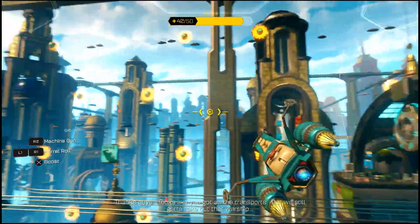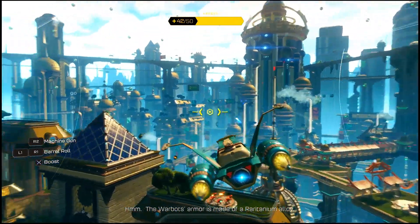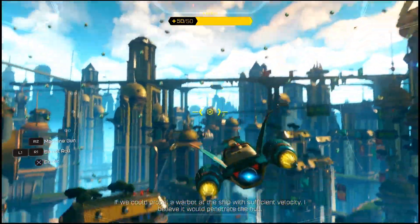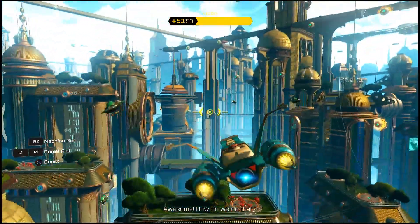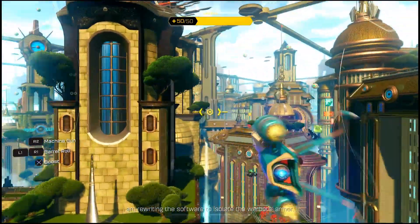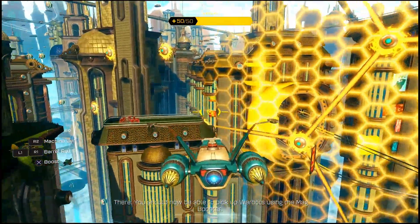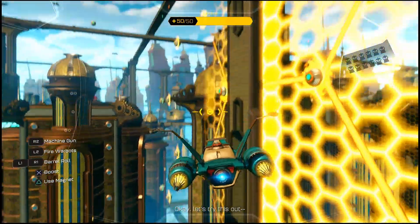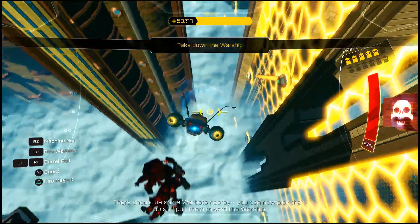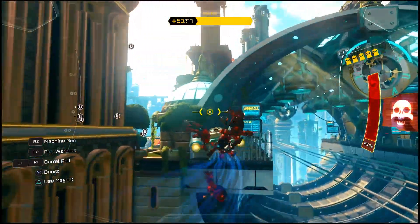'Thanks guys — looks like you got all the transports, but we still gotta take out that warship.' 'The warbot's armor is made of a raritanium alloy — if we could propel a warbot at the ship with sufficient velocity, I believe it would penetrate the hull.' 'How do we do that?' 'Your weapon package includes a mag booster — I am rewriting the software to isolate the warbot's armor. You should now be able to pick up warbots using the mag booster.' Let's try this out — there should be some warbots nearby. You can pick them up and pull them toward the warship.